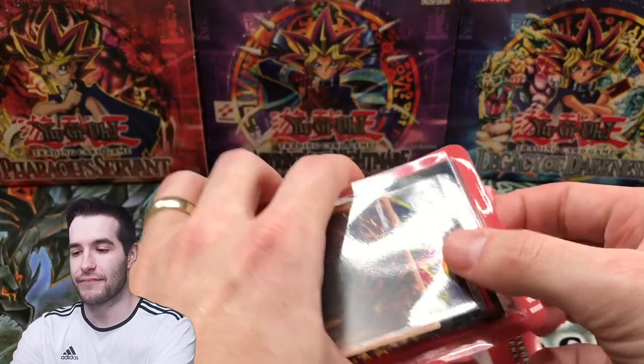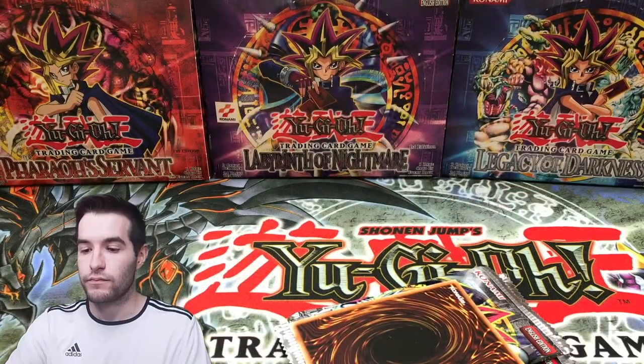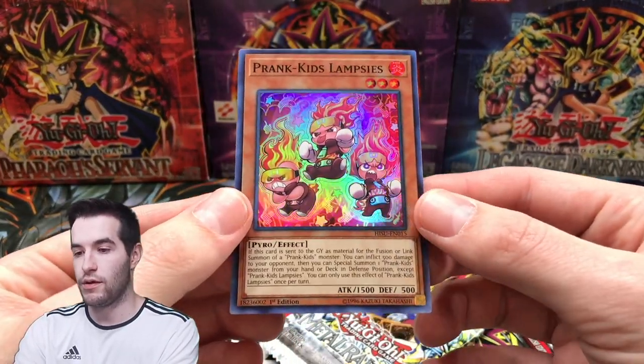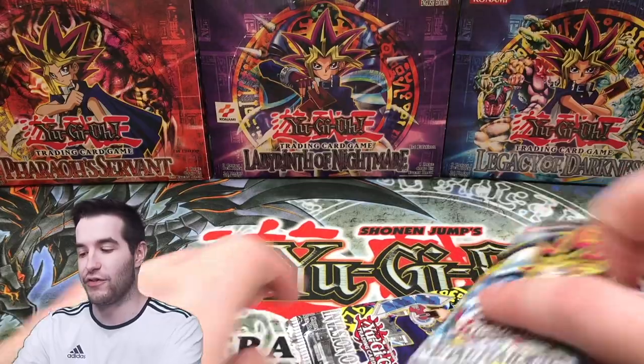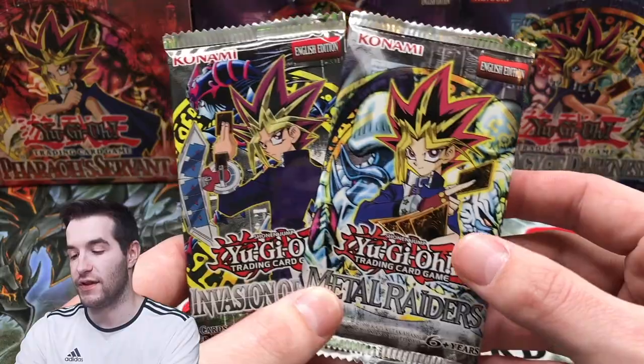Here we go. Free card — extra card. Nice condition. Prank Kids Lampsies. Now what are we looking for? These are not the droids we're looking for. I say that all the time now, probably because Star Wars are the greatest movies of all time. So if you don't agree with me, I don't know what to say.